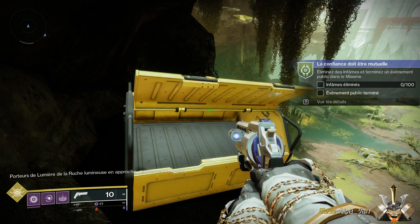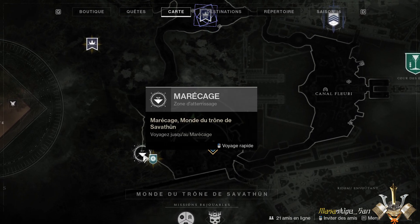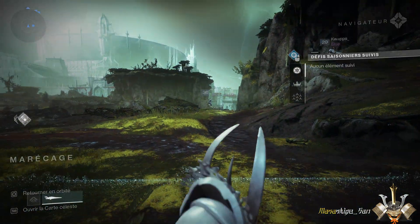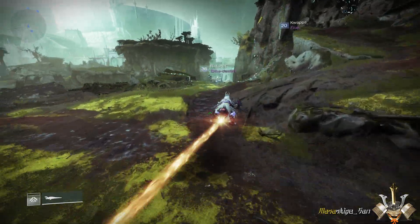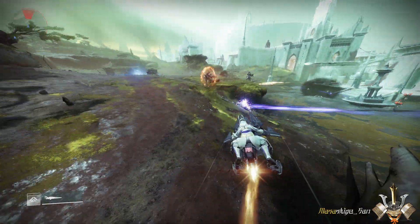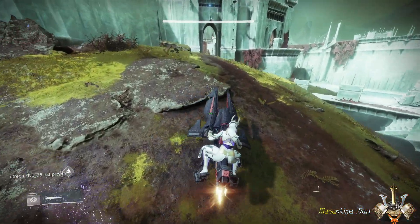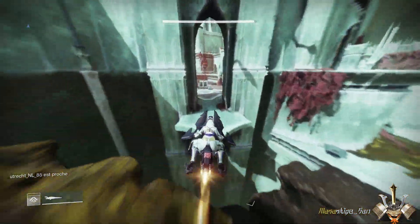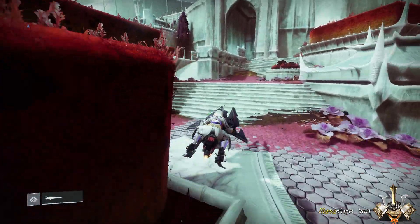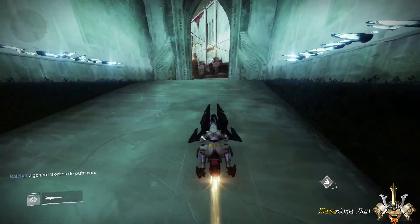On va voir maintenant les coffres des deux autres régions. Pour ça, je vous propose de retourner au niveau du spawn principal. Donc nous sommes arrivés au spawn principal. On va reprendre le chemin pour le canal fleuri. On reprend comme pour la première zone, sauf que cette fois-ci on va bifurquer un petit peu sur la gauche. On va prendre le petit tremplin pour arriver sur la passerelle, puis le petit escalier qui va vous permettre de prendre le chemin principal, et on va suivre cette partie-là.